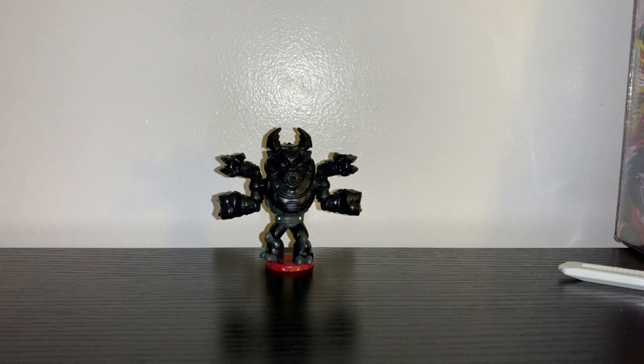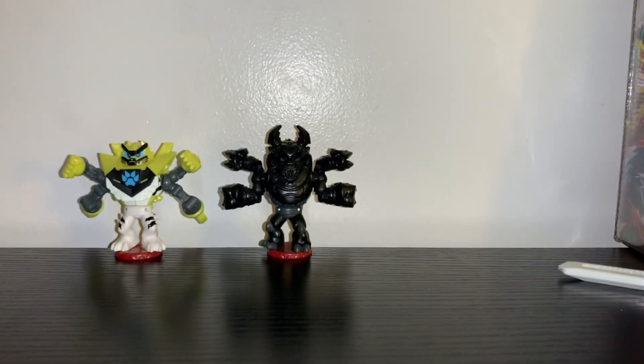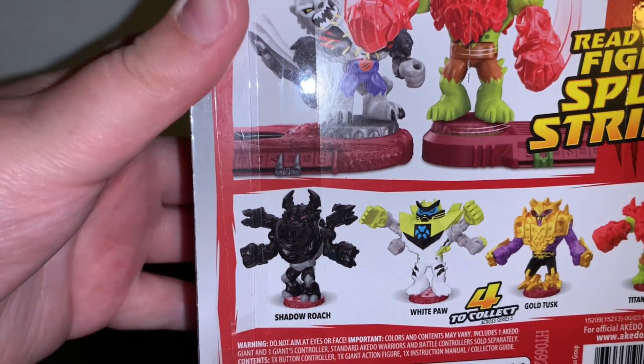Trying to get him back on the controller — he does not want to get down on his controller. Some of these have parts of him on the controller at first. Whatever, I'll leave him there for now. Let's take them all off controllers and arrange them. We could do it just like the image in the checklist. So here's what we have: three Series 5 giants and three controllers.